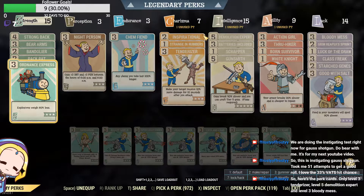Here are the perk cards being used: only Level 3 Tenderizer, Level 5 Demolition Expert, and Level 3 Bloody Mess. Let's get started.